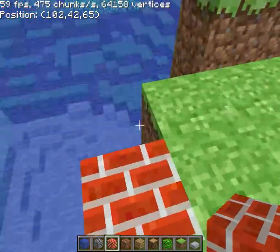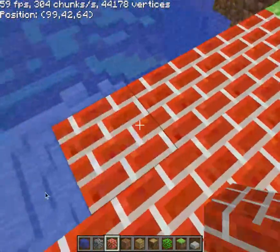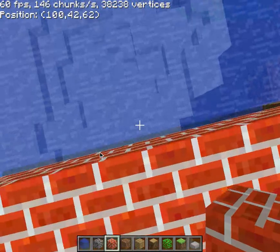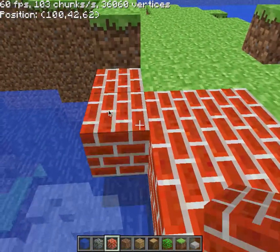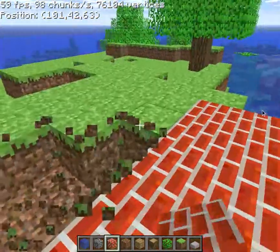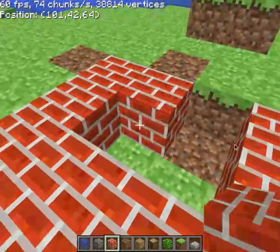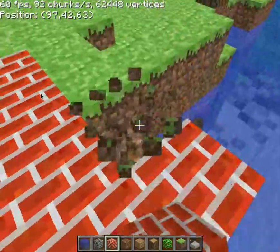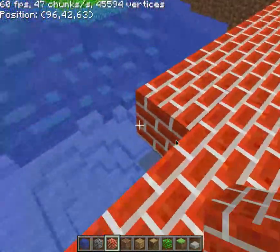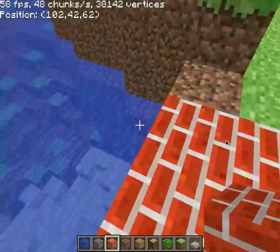Bricks. Let's just make a little platform here. I'm gonna make a little house out of bricks. If you know about the Brick Pyramid — if you don't, I'll tell you now. The Brick Pyramid is a giant pyramid made of bricks that used to spawn in your world and could spawn millions of blocks from the center of the world. It's made completely out of bricks and it's useless. Is it in this version? No, because you can't go out millions of blocks — it was added in InfDev.